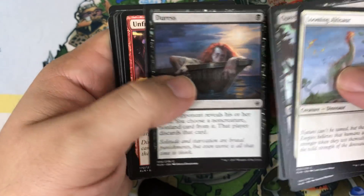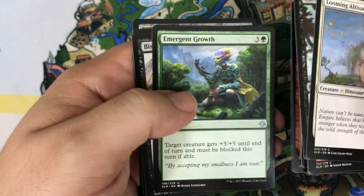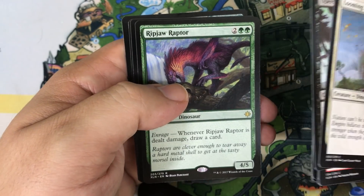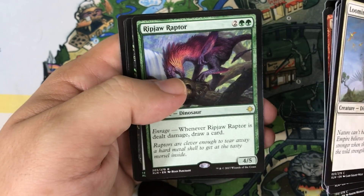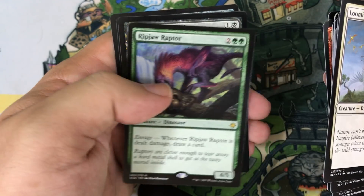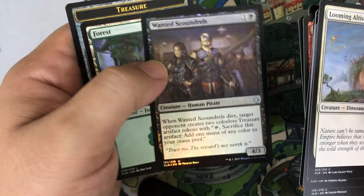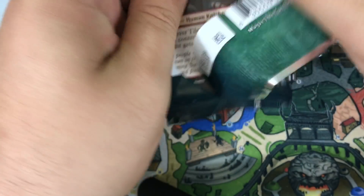Pack four: I think we got four Mythics in our last box — let's see if we can beat that. Wily Goblin, Emergent Growth, Bishop of the Bloodstained. Our rare is a Ripjaw Raptor — nice! We did not get one of those in our last box, and I think it's the first time we've opened this one on the channel. Our foil is a Wanted Scoundrels. That's a good rare — happy with that pull.